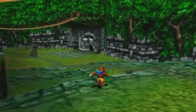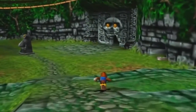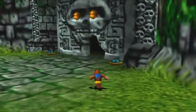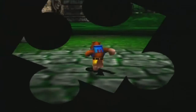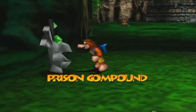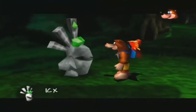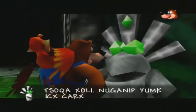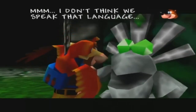Okay, there's the stone door. The more I look into it, the more I see an image of a skull — I wonder if that's somehow related to Mumbo. I doubt it. Inside the prison compound we have another Stoney. Let me guess, you don't speak English either? I don't think we speak that language.